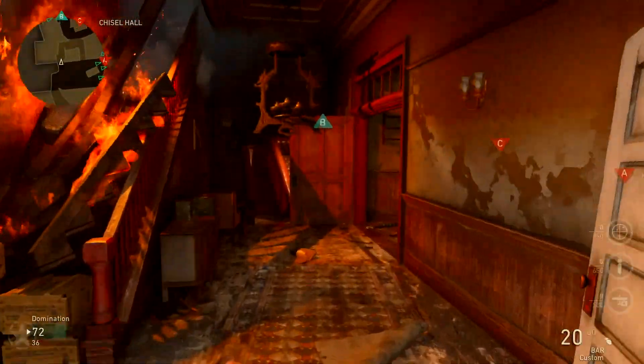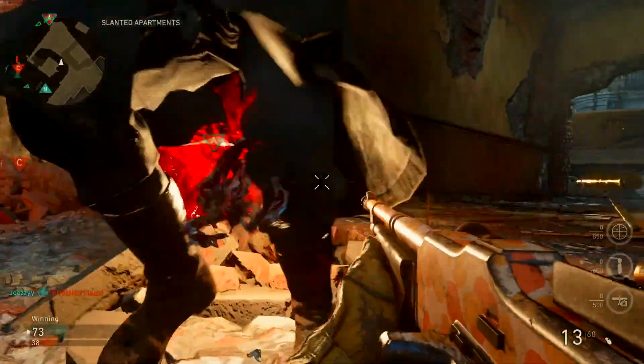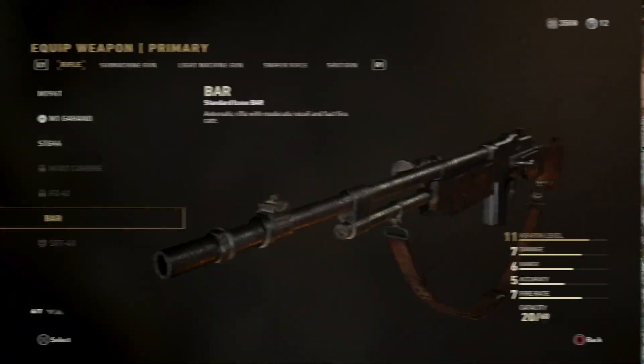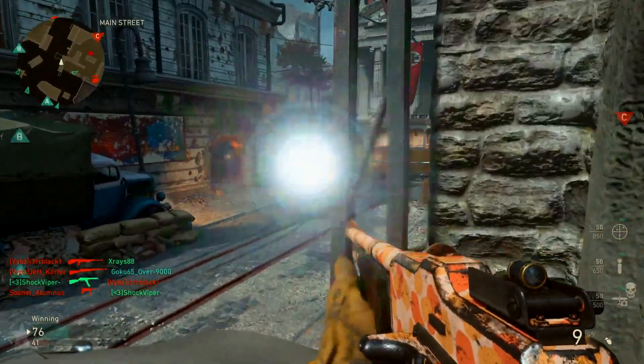The best weapon here in Call of Duty World War 2 - there's a lot of them. All the weapons in this game have been pretty decent so far. I've had a lot of fun trying out some of the different ones, but there is one weapon that really stands out, which is the BAR - the assault rifle. It's the last assault rifle that you unlock, at level 52.